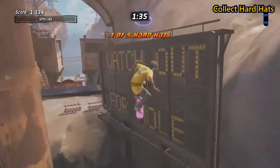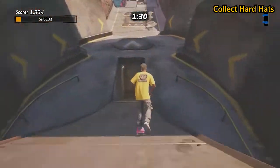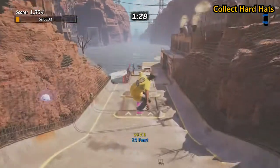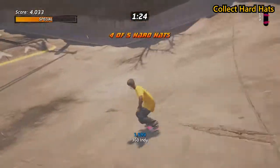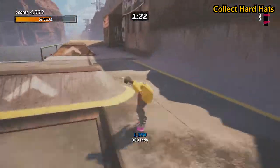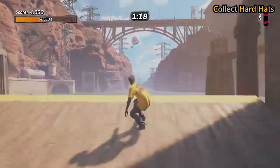For your fourth hard hat, just after you've gone over the little structure after the big jump, go through the tunnel then tail around straight after the tunnel where you'll see your fourth hard hat — you need to go up the little ramp to actually get it. Then for your fifth hard hat, stay right at the end of the level, jump off the end as far as you can and you'll have all the hard hats done.